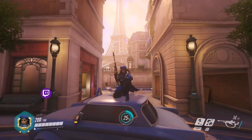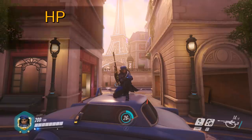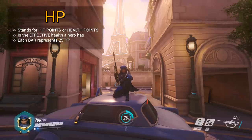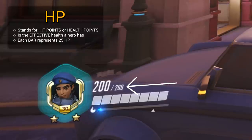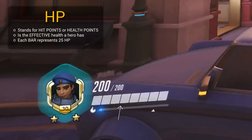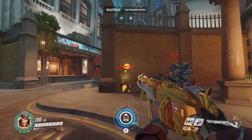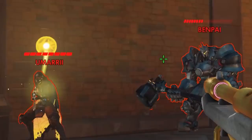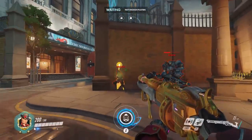Hey, what's going on guys? My name is CarQ, and let's kick things off with what HP is in Overwatch. HP stands for Hit Points or Health Points, and is the effective health a hero has as displayed by the number beside your hero icon. Each individual segment of health you see on a hero represents 25 HP — so for example, both Ana and Reaper here have the exact same 200 HP as indicated with the 8 bars, since 25 HP times 8 is 200. Now let's expand on the different types of HP and explain their unique characteristics.